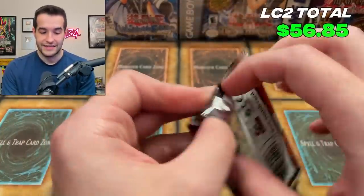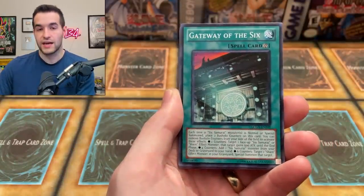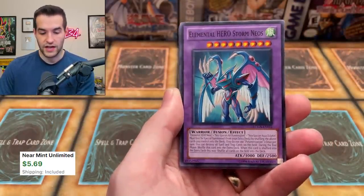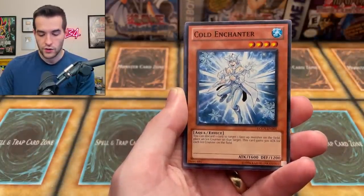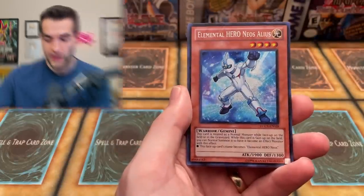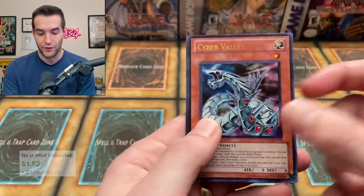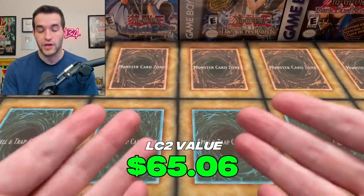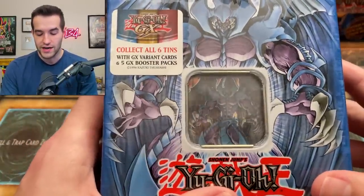Final pack for Legendary Collection 2 — Raviel tin is not looking good right now. Grandmaster of the Sixth Samurai, Gateway of the Six, Elemental Hero Storm Neos — made a Duel Links video about this, it's actually really fun. Cold Enchanter, System Down, Crystal Beasts, Elemental Hero Neos Alius — an Edison card you can play. Cyber Valley, and Dark Calling which also got a reprint. Very solid Legendary Collection GX overall — the total value will be on screen. What does Raviel have to beat?